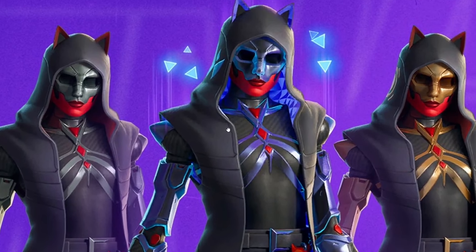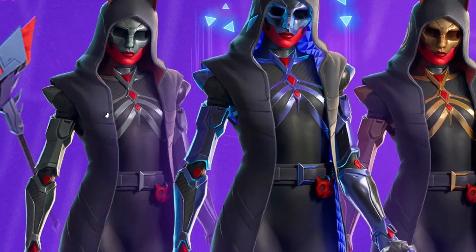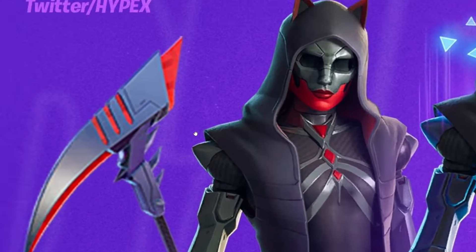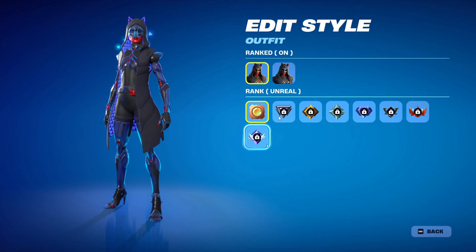Then of course we have the Unreal one in the middle. Apparently when you get Unreal you get these little triangles around you, because I don't see them on any of the other styles. Then we have this one which I think is for Bronze, maybe Silver. The pickaxe is shown as well. Credit to Hypex on Twitter for making this image as a preview of what they're going to look like. In your locker itself this is what it's going to look like — this little animation is what I'm talking about with the triangles appearing only on the Unreal one.